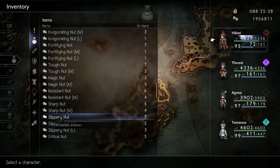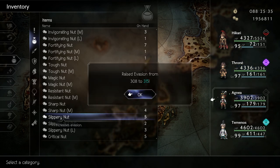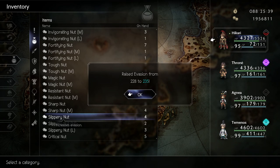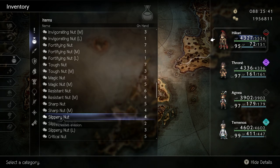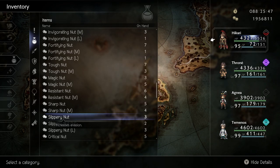Slippery nuts go well on any fast and evasive characters such as Throne or Agnea. Hikari can also benefit from slippery nuts — he can use his skill Insight to draw all single target attacks to himself while dodging most of them. Combine this with the support skill Ever Evasive and he will be extremely hard to hit.